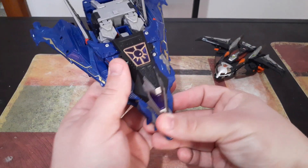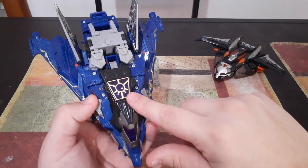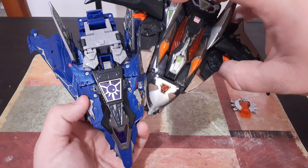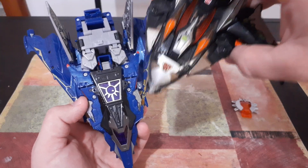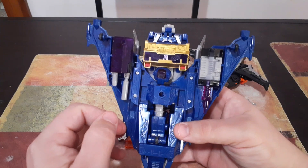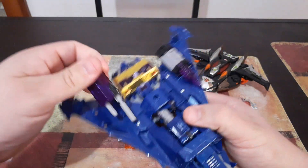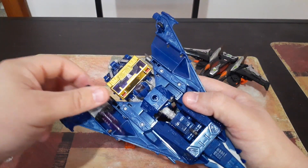Soundwave's vehicle mode appears to be some type of stealth bomber, heavily modified, obviously. You will notice that right on the top here, he's got this unique symbol — I'm assuming this is the Planet X insignia. And if you look at Sideways, he also has a similar insignia, even though his isn't quite as detailed; I think that's just because it's actually smaller. If you actually flip Soundwave over, you will notice that he has the traditional Soundwave chestplate right here. And he's got these missile pods right here, and you can actually remove these and reverse them onto the other side.